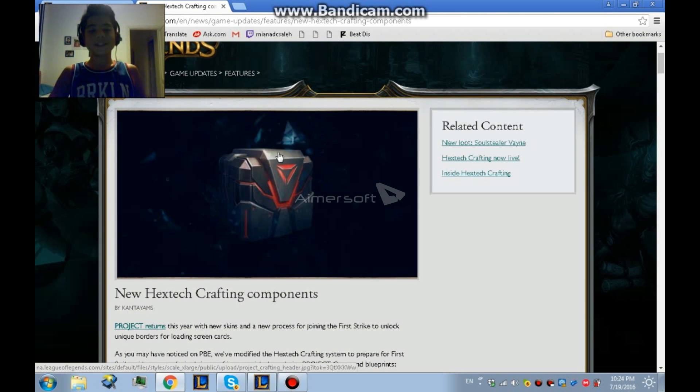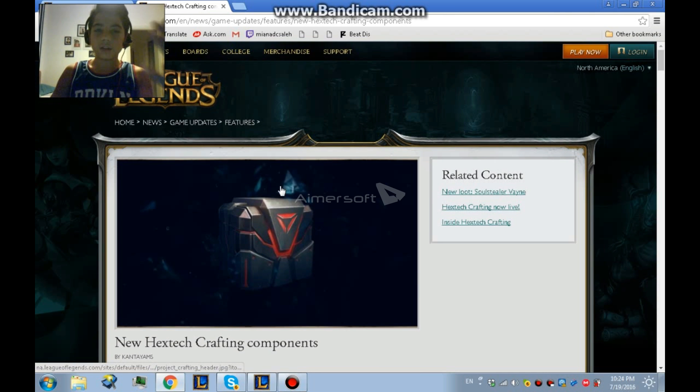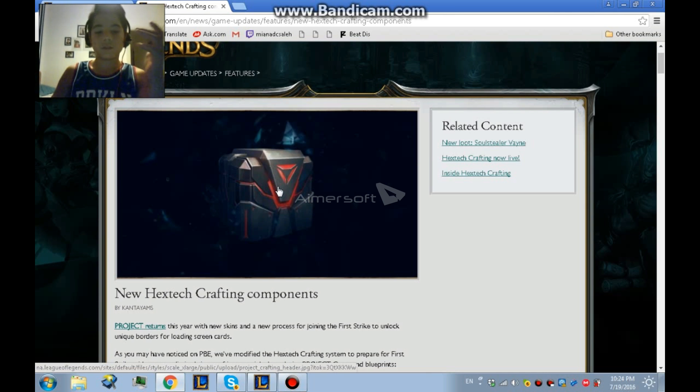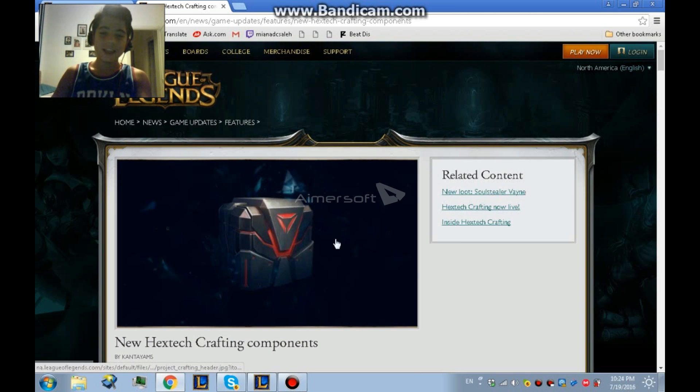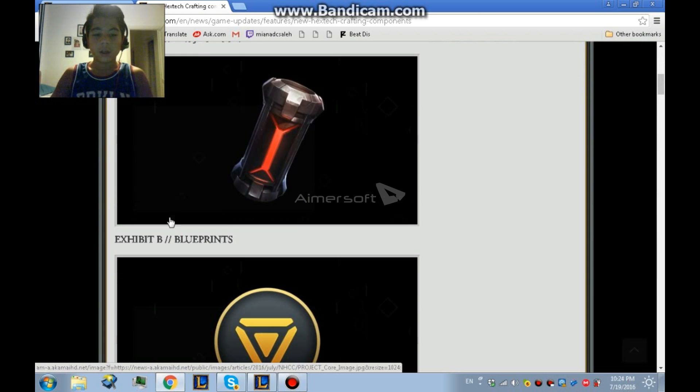Hello guys, today I'm going to show you a new video describing the new hex trick crafting. This is a hex trick for Project skins. This is the chest that you can open, and this does not require a key. If you open it, maybe you will get good Ash, Echo, or Kata.